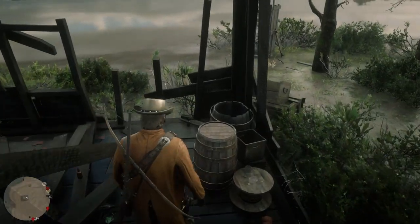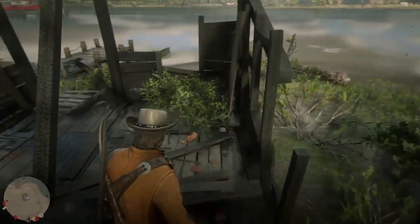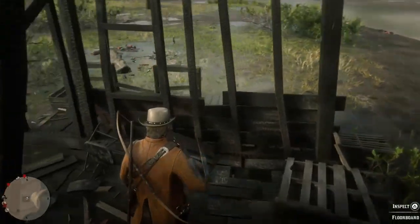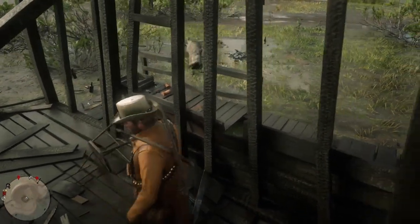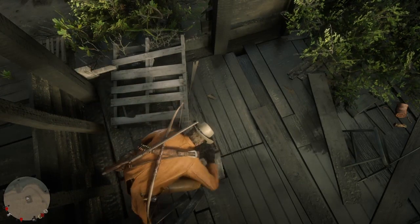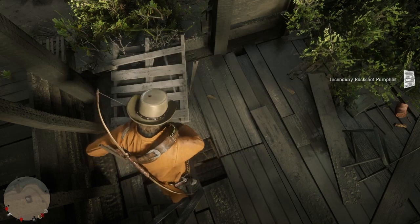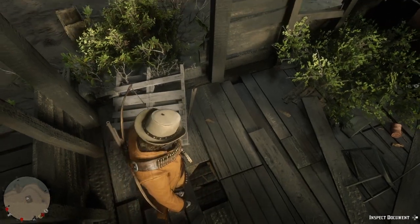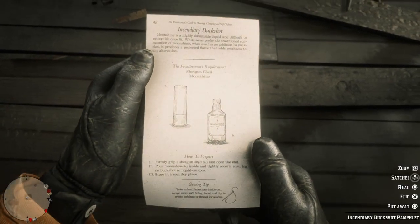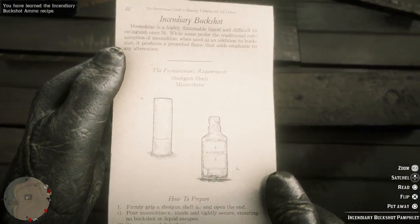So, I was lurking around down in the bayou on a Saturday evening, as you do, when I felt something. No, it wasn't that, it was something else. It was a loose floorboard. And I thought, hmm, what's in here? Now, why somebody would hide a recipe to create Incendiary Buckshot in the floorboards of an abandoned shack deep in the bayou is beyond me. But they did, and I found it.